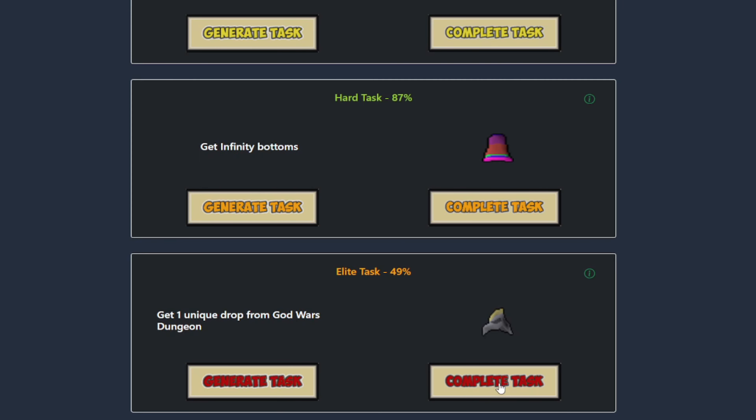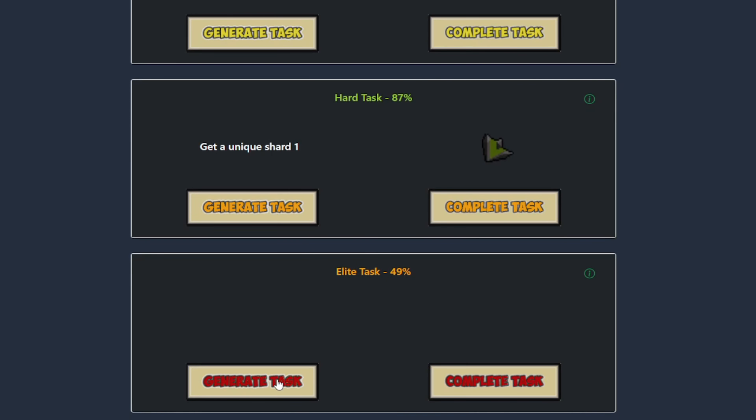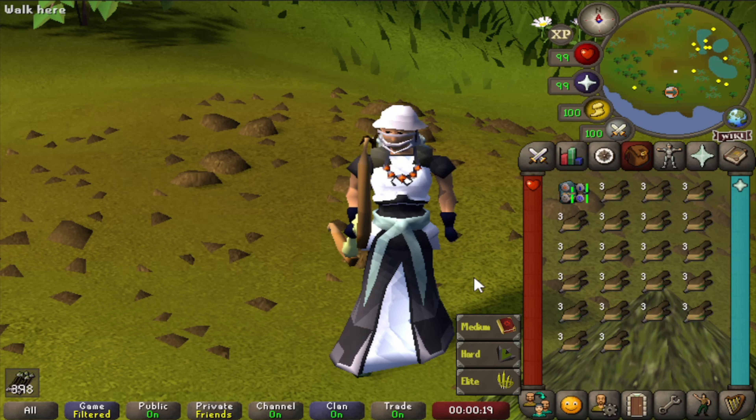Although Bandos isn't the fastest to kill, we finally got our first unique, so let's complete our elite task. We are 49% elite. Let's clear the hard one and get a new one — Unique Shard 1, which if I'm not mistaken is one from the Chaos Fanatic. And then the elite task — oh, the Expert Dragon Archer Headpiece for our elite task. We are going back to the Chompies.